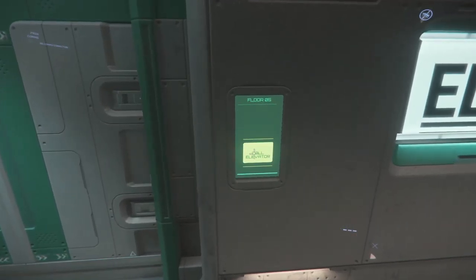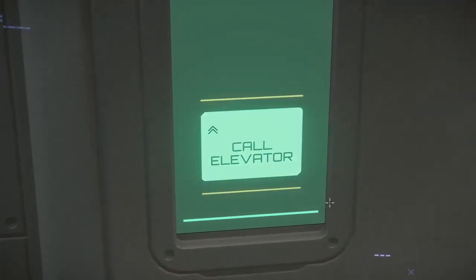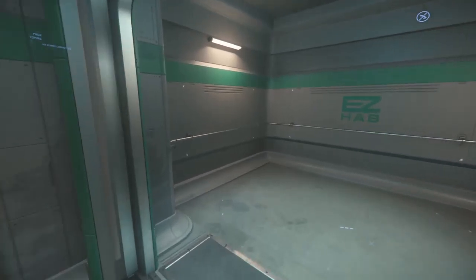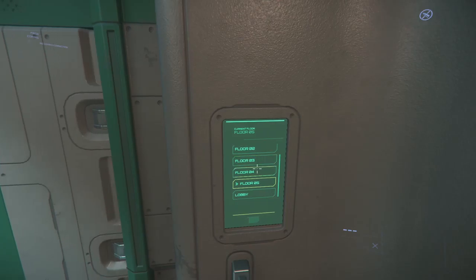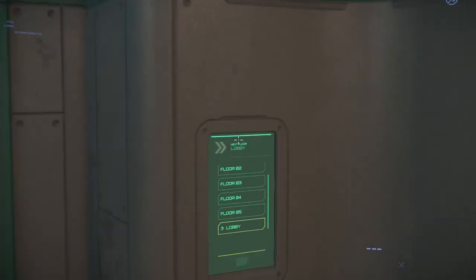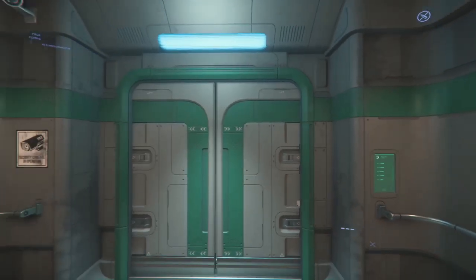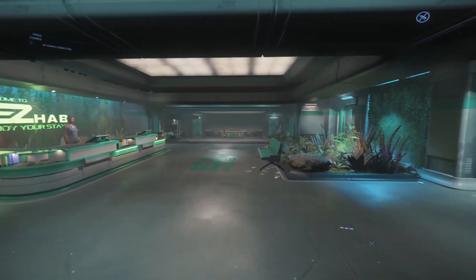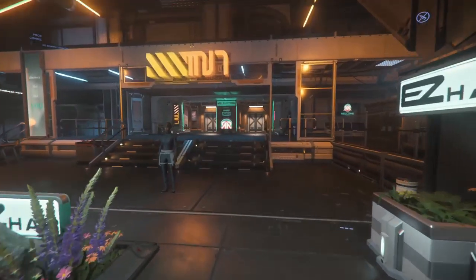I'll give everybody a heads up: the only indicator that this elevator is moving are those two icons right there — which looks like it's not moving at all, because it's not. So you get in here and we're going to go straight to the lobby. You can see how many floors are on this station. Inside, the only indicator that the elevator is moving is that icon, or if you have a distance readout, that can also help you figure out if the elevator is moving or just sitting still.